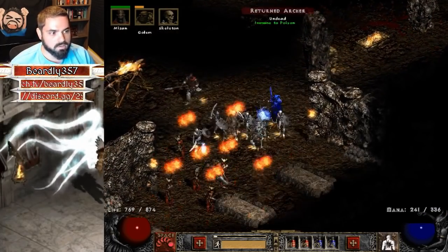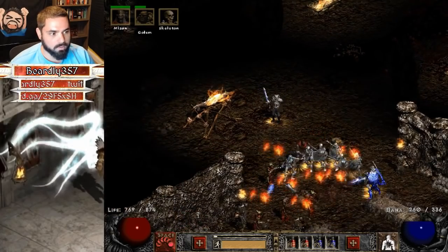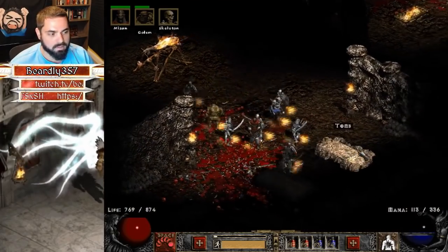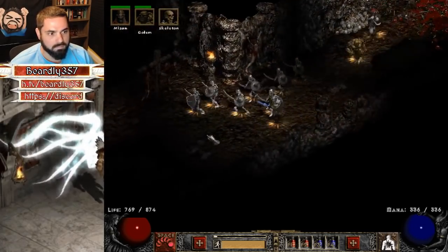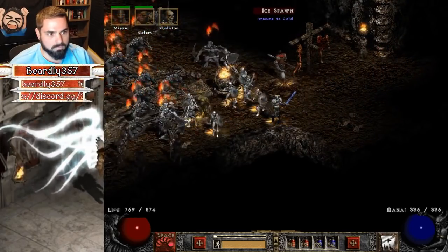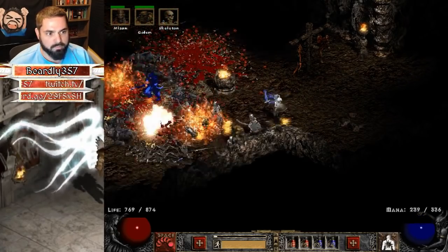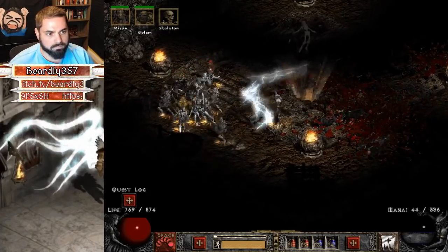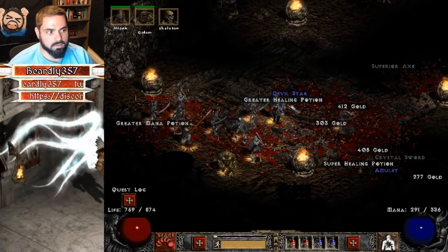The basic strategy here is to put down Amplify Damage, allow your skeletons to get the kills, and then as soon as you see a corpse start spamming Corpse Explosion. Because you have a large radius and you're playing on players one, it's not going to take that much to kill the minions. I recommend just spamming Corpse Explosion even before you see a corpse — that way Nihlathak cannot get you with his. There he is, he's already dead. Unfortunately he didn't drop a key, but he died in the first couple seconds of Corpse Explosion.